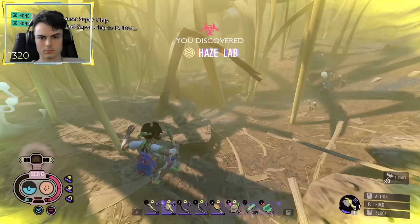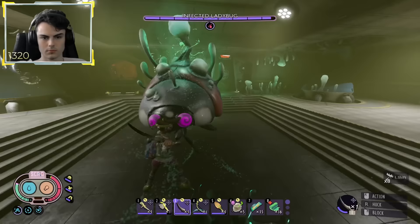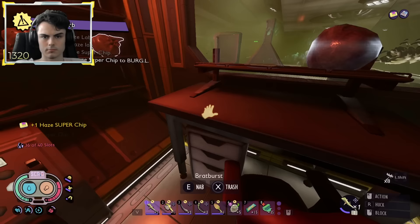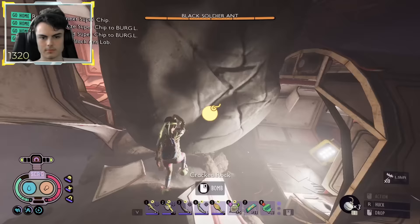I then made a gas mask — that's technically tier zero — and then just tanked all the haze damage going into the haze, using two weevils on the haze lab door to blast it open and get access to the haze lab. Inside, the infected ladybug thought I was stuck in there with her, but she was stuck in there with me, and I took her out very quickly. My reward was the third super chip, the last duper disc, and a bunch of goodies. I then used those goodies from the haze lab to open up the black ant lab, using the bomb to crack open the rock.